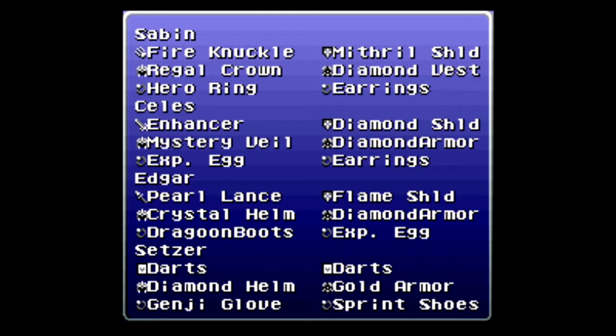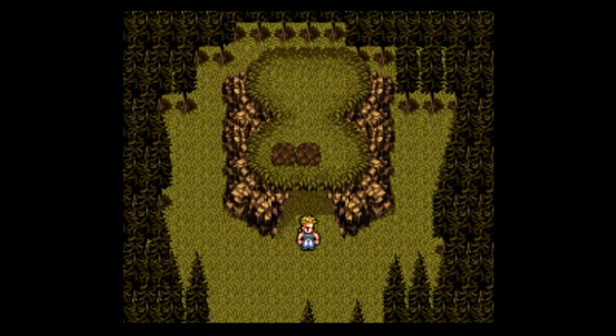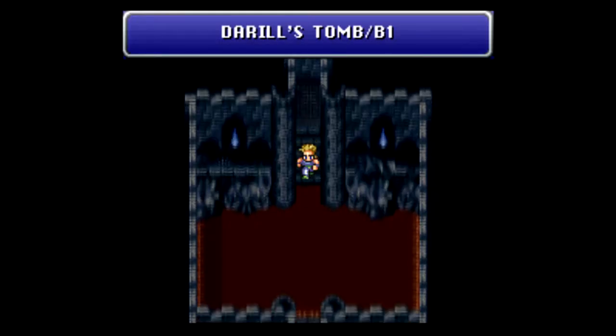I want to try to level them up as quickly as I can without grinding and get them caught up to Terra, Shadow, and Sabin — the heavy hitters. I also have Edgar with Pearl lances because a lot of the enemies here are weak to Pearl. Setzer — nothing special because he sucks — just a Genji Glove and two darts. You don't want to give him the Trump weapons because they have that instant death attack, and that'll be rather ineffective here.